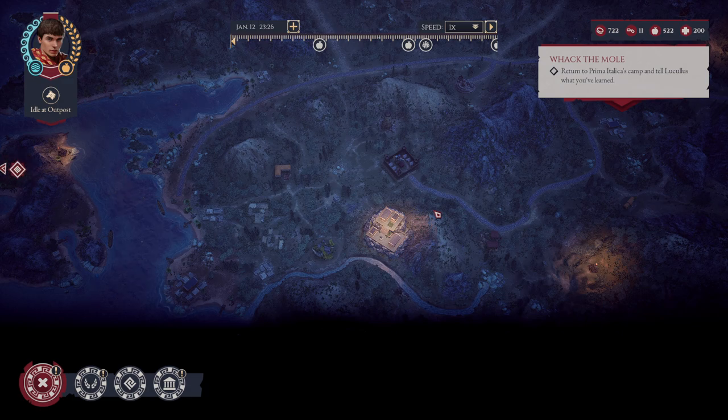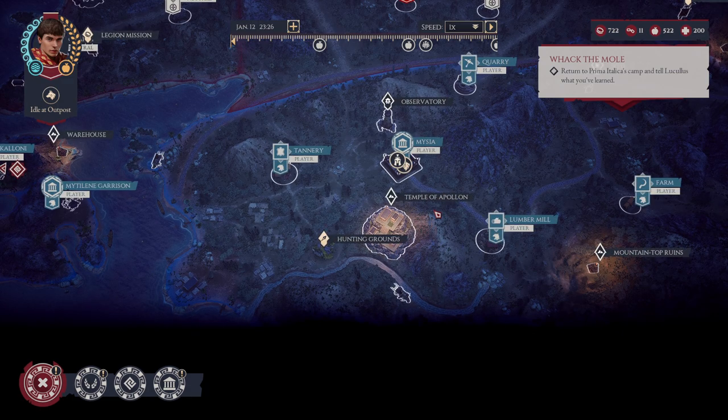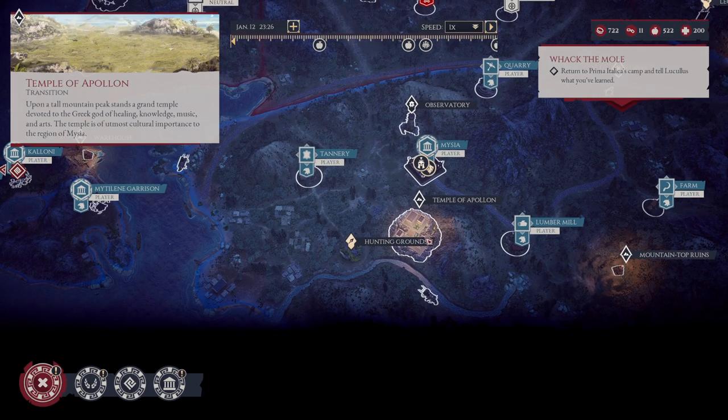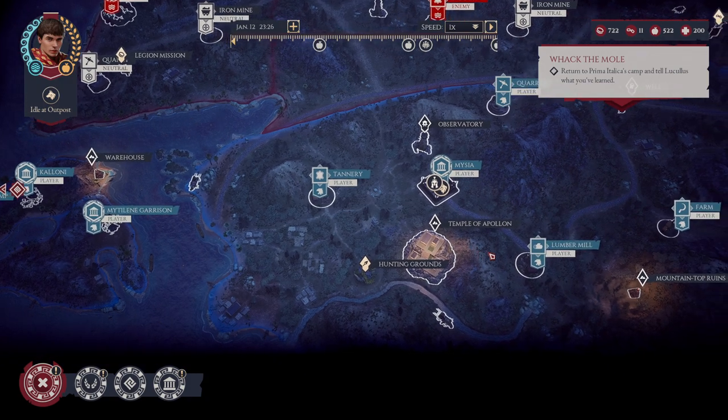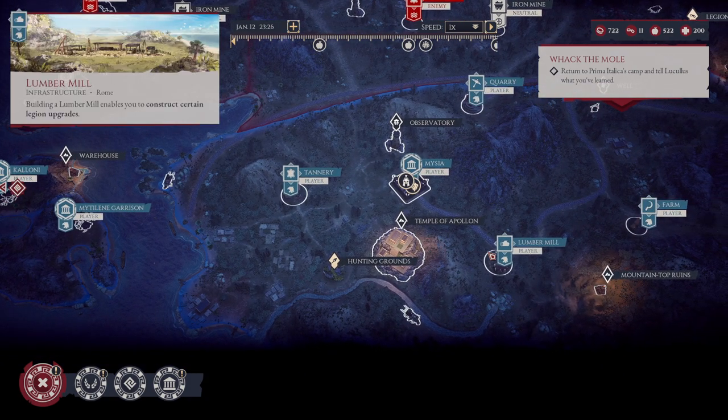Tip number one: use Left Alt. When you click Left Alt it will highlight different objects to make it easier to see. This is also very helpful when you're trying to loot after combat.